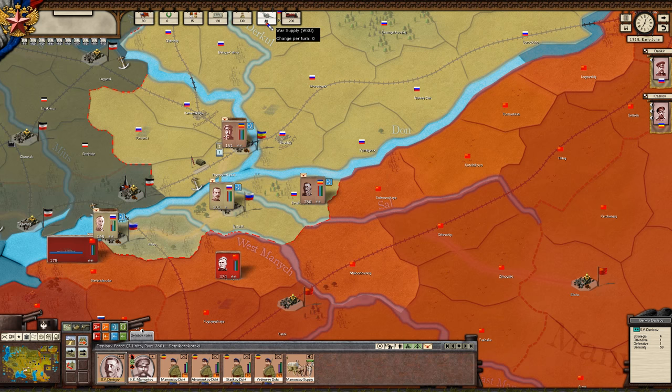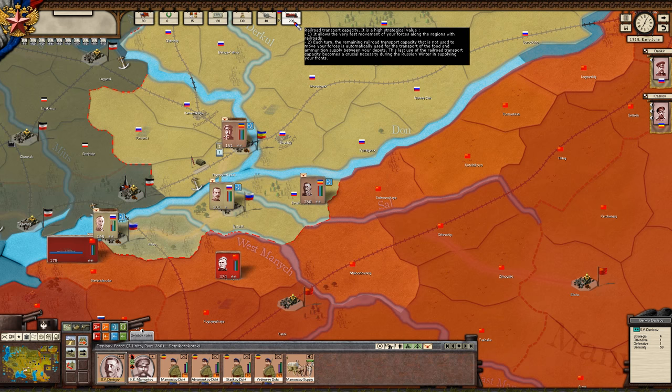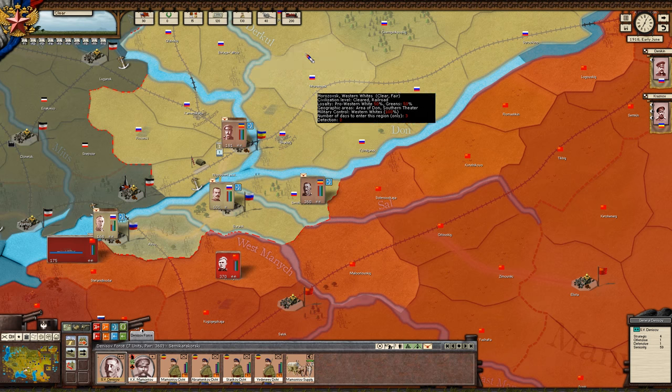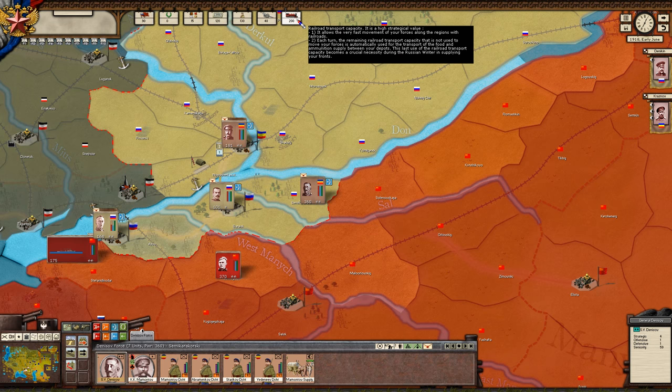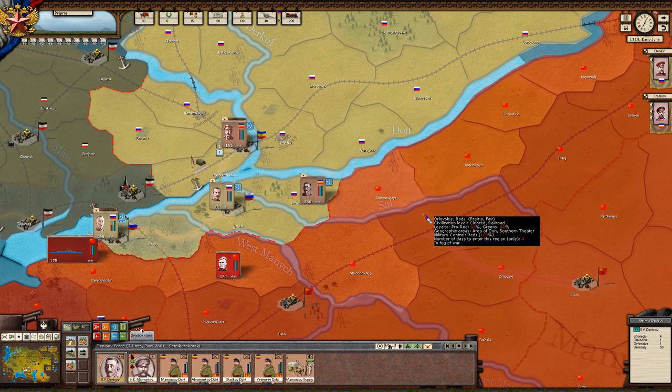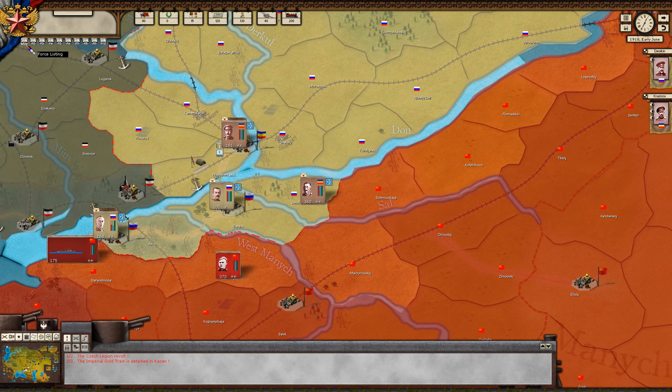Conscripts — how many conscripts we have. War materials: imagine it as raw industrial materials that can be made into armaments like artillery pieces. And then transport capacity — basically how much railroad capacity we have. There's only a certain amount of trains, only a certain amount of cargo, they must be fueled, and you have a limited capacity on these rail lines.